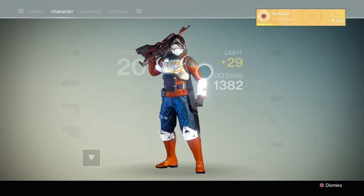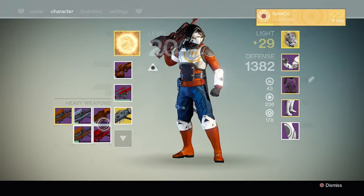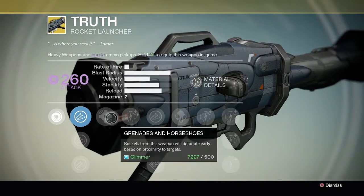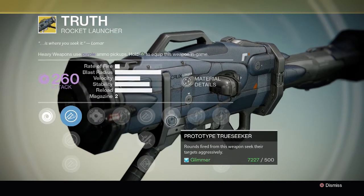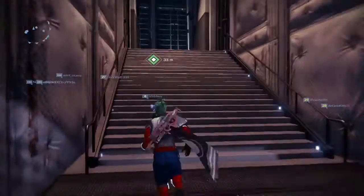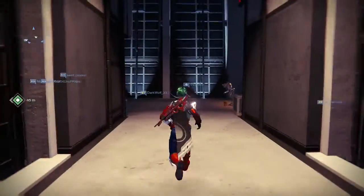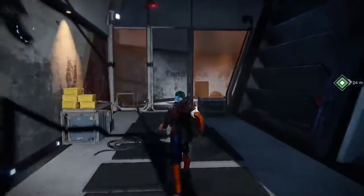Now that I have the Truth, I'll go ahead and show you what that is. It's a Legendary Rocket Launcher. It will detonate early based on proximity, and it will seek out targets aggressively. What that would really help for is if you're doing the raid — it will help taking out Praetorians, because everything is pretty much void damage heavy.